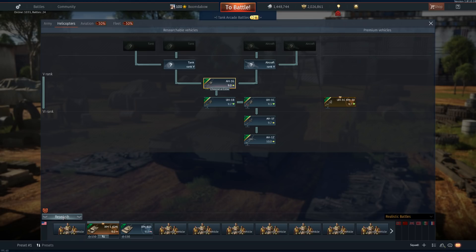Okay, I'm done clicking through buttons for a little bit. Here is the helicopter — the American helicopter tech tree right now. 9.0 AH-1G, 9.7 UH-1B, 9.3 UH-1C, 9.7 AH-1F, 10.0 AH-1Z.